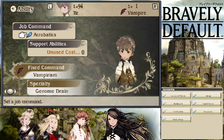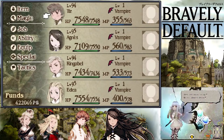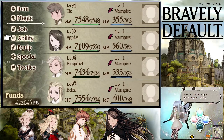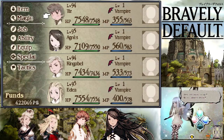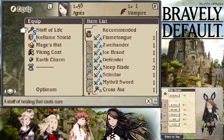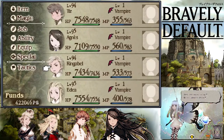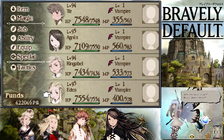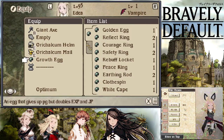If you equip yourself with some weapons, which you can buy from the shops, at Chapter 5 you will have most likely one of the best weapons available. Let me show you what I equipped - Foxtail - and my attack is 320. Just keep one person with a job who can heal just in case. And one important thing is the Growth Egg.